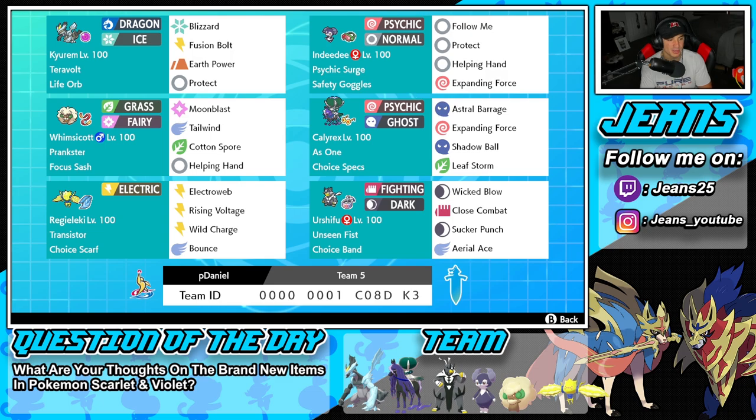The second item is the Loaded Dice, which looks really cool — they showcased it with Breloom in the trailer. What Loaded Dice does is make multi-hit moves have a higher chance of hitting multiple times, so moves like Bullet Seed have a higher chance of hitting all five times. Last but not least is the Covert Cloak, which stops your Pokemon from receiving additional effects from moves — so moves like Fake Out won't flinch you, Thunder can't paralyze, and Blizzard cannot freeze.